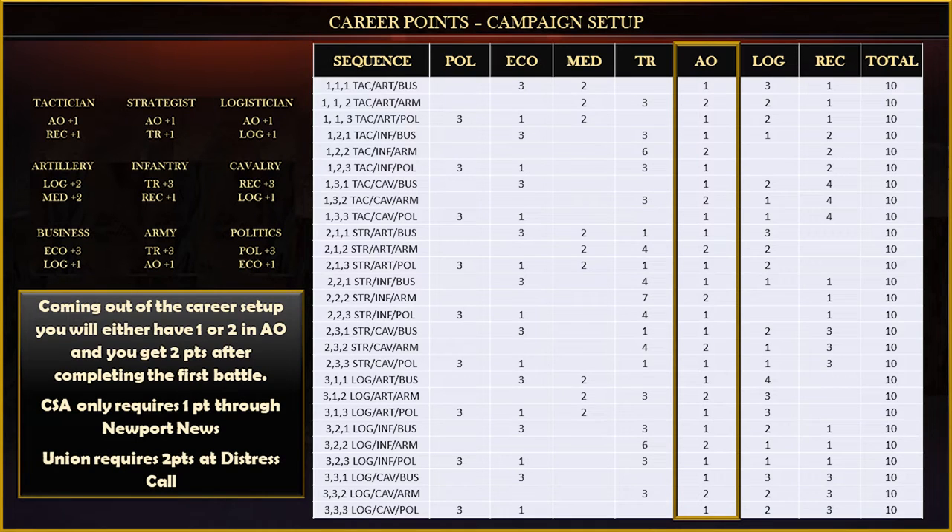AO is the only thing that can't start at 0, so it'll always be a 1 or a 2. If you play the CSA you can get away with just one in AO through Newport News. On the Union side you'll need to use two prior to Distress Call.